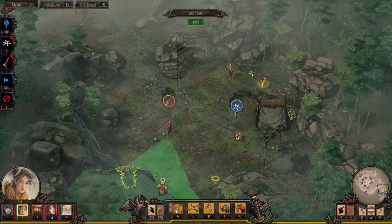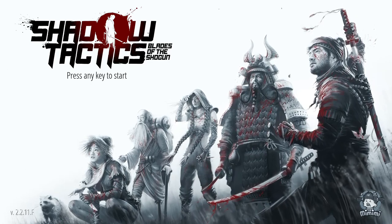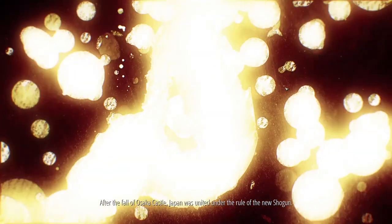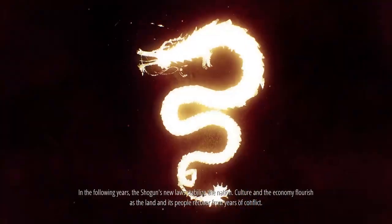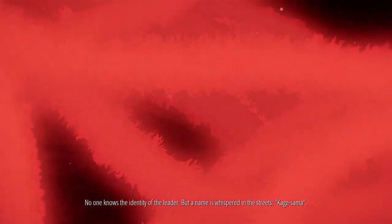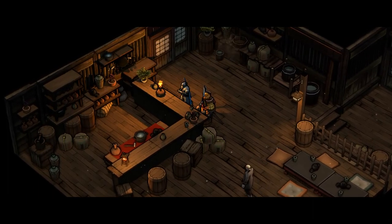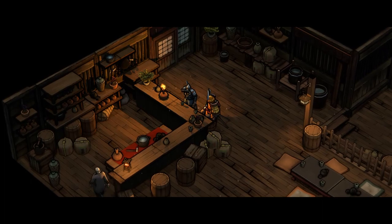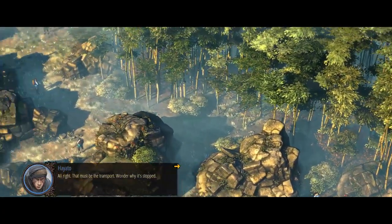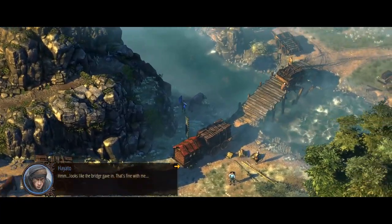Before diving in deep — what is this game even about? Shadow Tactics: Blades of the Shogun is a real-time tactics game set in the Edo era of Japan. The game opens on a fortress assault and the rise of a new shogun. The shogun ushers in an age of peace, but rumors start spreading that a man calling themselves Kagesama is gathering power and plotting to overthrow the shogun. You play as a ragtag team, led by the samurai Oshiro Mugen, tasked with rooting out Kagesama and protecting the shogun's peace.